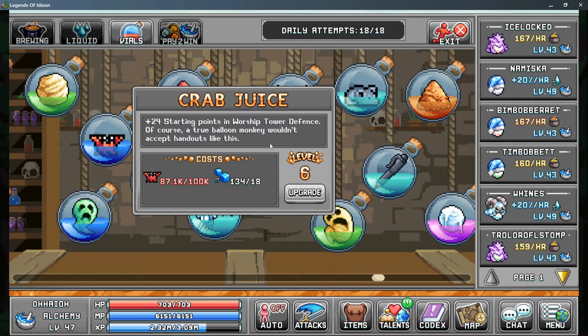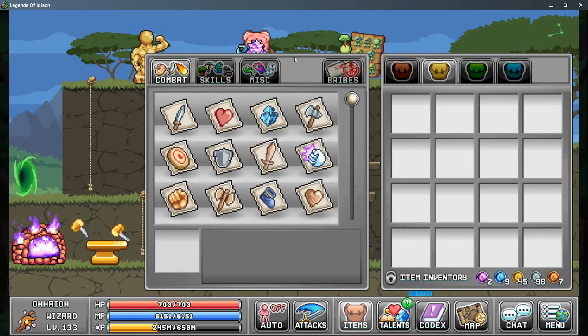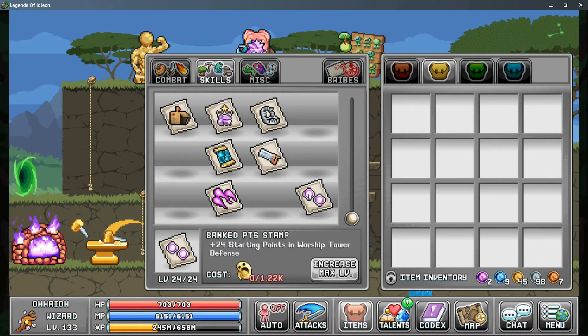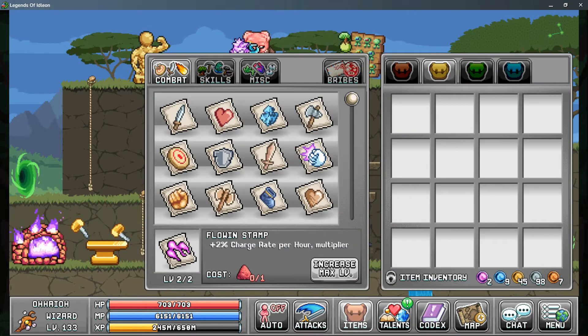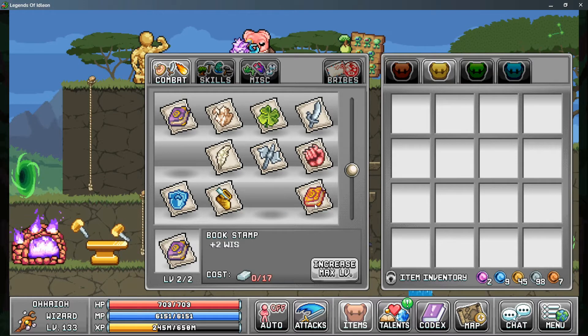In the Vial section, the Crab Juice Vial gives you more starting points in your Worship Tower Defense. For Stamps, the Banked Point Stamp gives 24 more starting points for Worship Tower Defense. The Flowing Stamp increases your charge rate per hour and is a multiplier. In the Combat section, the Book Stamp gives more base Wisdom, and the Arcane Stamp also gives more Wisdom.